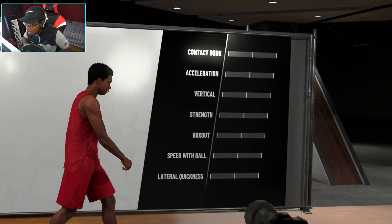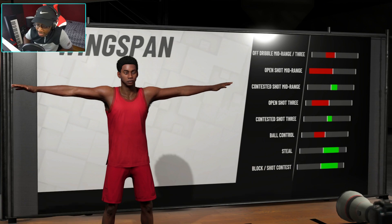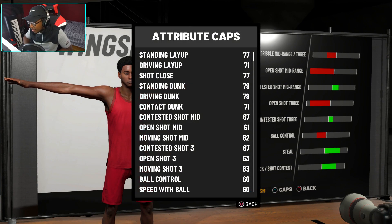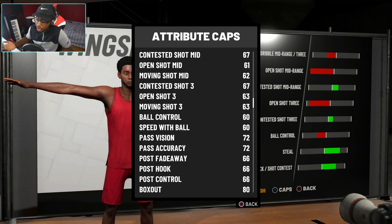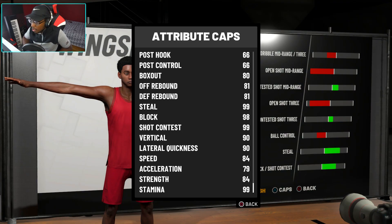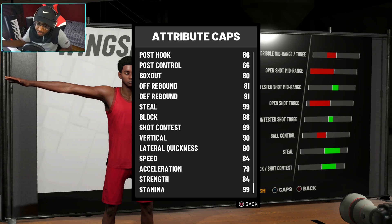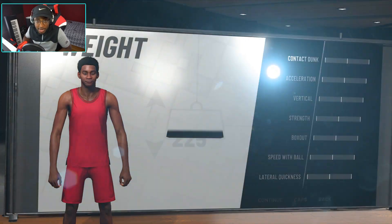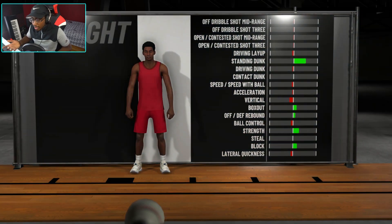We're going to go with the regular weight of course. The wingspan is already maxed out on this build — so this is a six-nine lockdown defender. Driving dunk is 79, open shot three is 63. The shooting is tough in this game, it really is tough. But again: 99 steal, 99 shot contest, 90 lateral quickness, and 84 speed. The only reason I don't make my builds a little bit taller is because I want faster speed — six-eight feels right to me at that height.